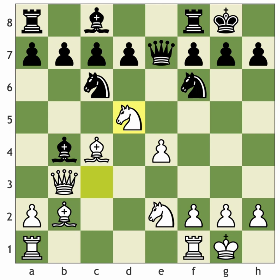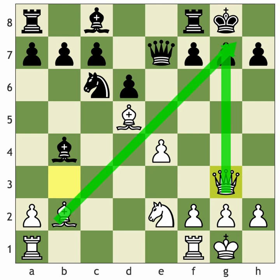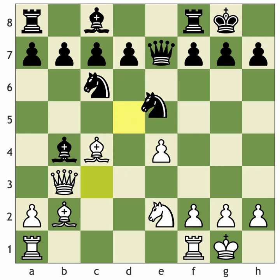After castles and knight to c6, a typical attacking idea is knight to d5, which unleashes the bishop on b2 and puts immediate pressure in the center. Black really has to take on d5 otherwise we take on f6 destroying the king side. After bishop takes d5 - not pawn takes d5, to keep the bishop on this strong diagonal - if black casually plays d6, then queen to g3 and the attack becomes very strong with queen takes g7 mate hard to stop.